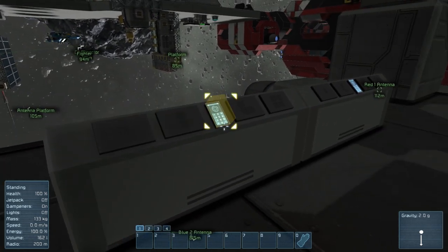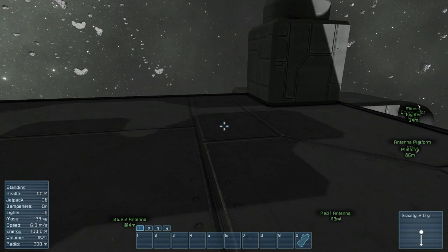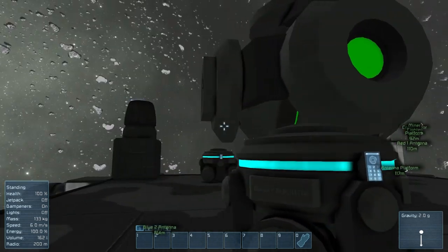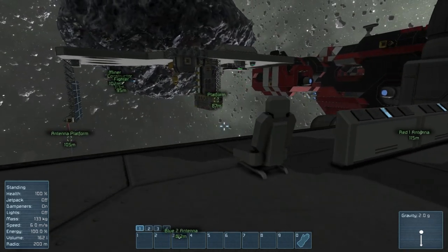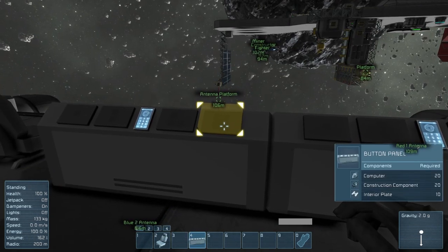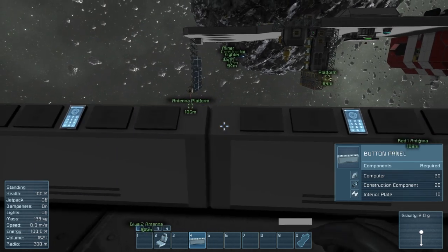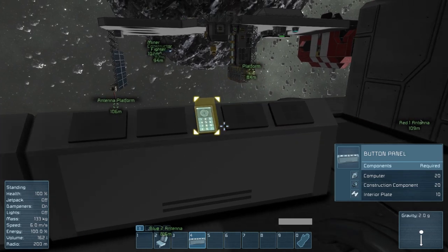Can you program every single one of these buttons? Yes. Is there anything else the ship needs? We have thrusters in every direction — up, down, backwards, forwards — and a reactor. Let's program these. This is the day the passenger's chair becomes the captain's chair. I'm gonna do these two buttons here as forward: increase forward thrust and decrease forward thrust.